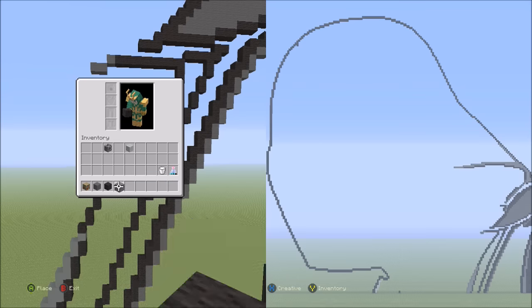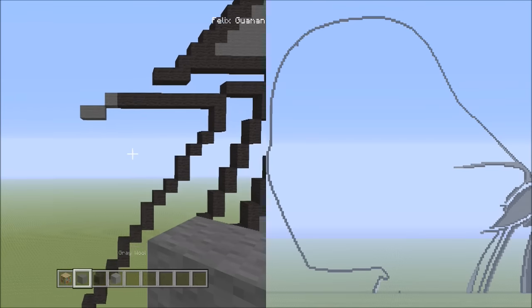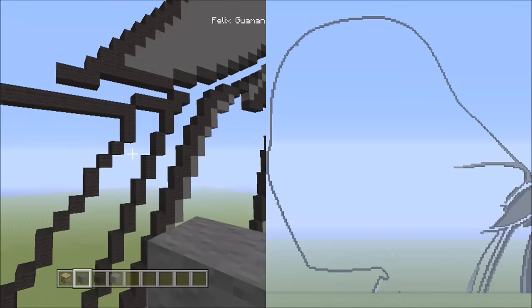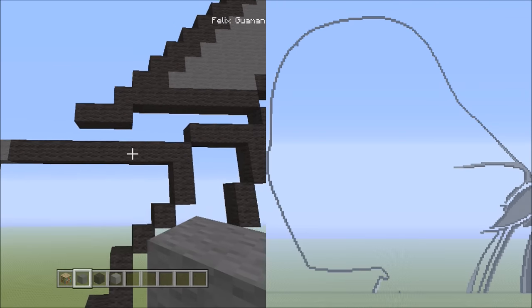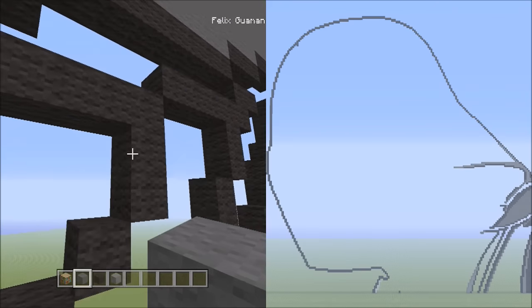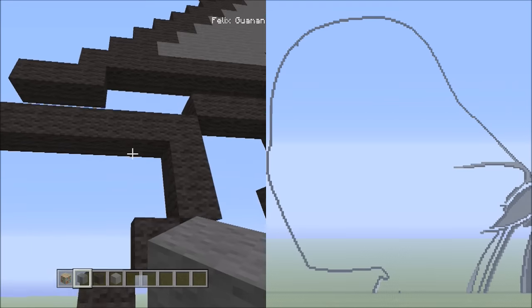Let's switch over to the gray wool and take this by layers. We'll do a time-lapse that hopefully isn't too confusing to follow. Let's head back up here to the nine black wools going across to the left. We're going to start from the furthest right block of the nine black wools and start underneath it.